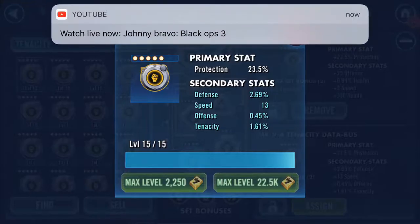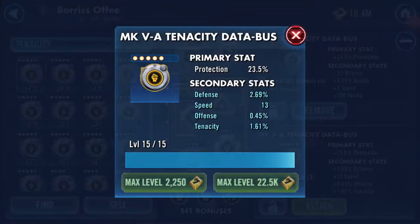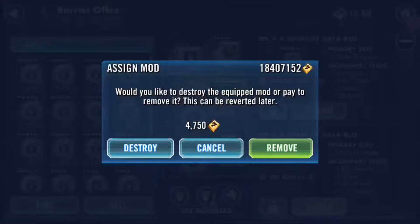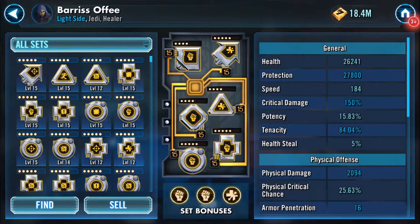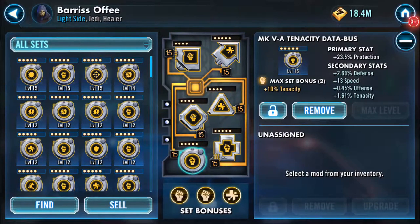And if it's a gold one — which this now is, a Mark 5A — you would have four increases. That could be four on one stat or any other variation to get to four. So that was me sorting out this mod and I'm rather pleased with it. We'll assign it, remove the old one — slight drop in health, no change to protection, but she's speeded up a little bit. Let's confirm that.